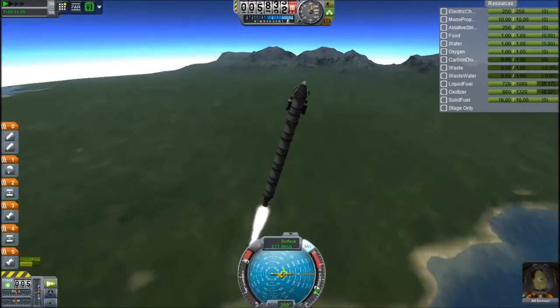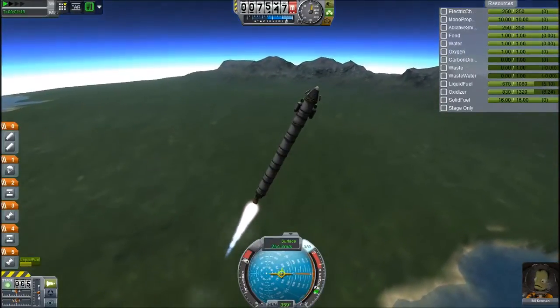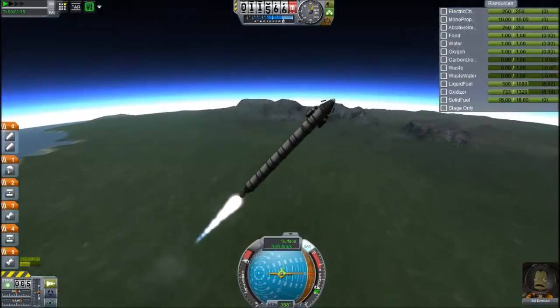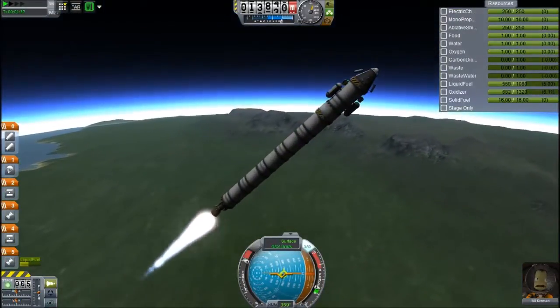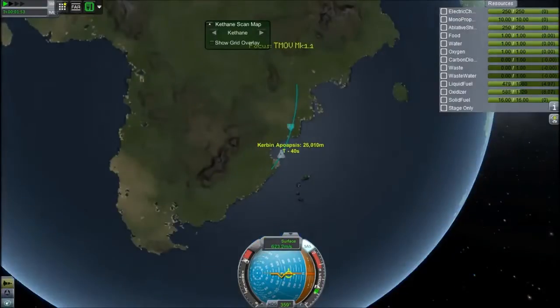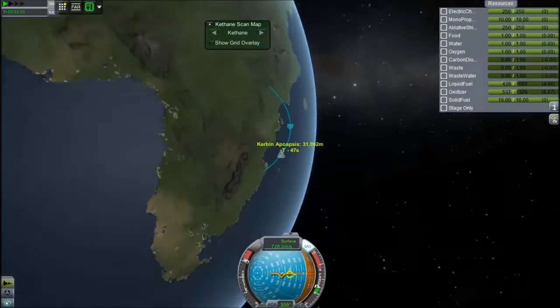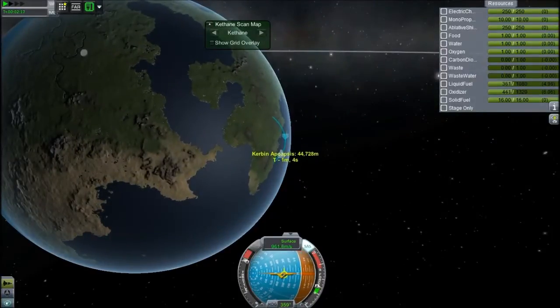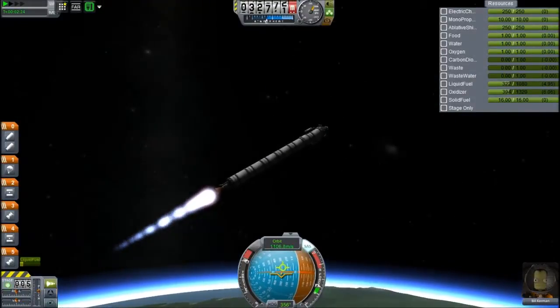This is going into a polar orbit so I can take a few EVA reports from above the tundra and the ice caps, because a lot of the time the tundra is overlooked — that's the bit just between the grasslands or the highlands and the ice. That's actually a very important biome because it's another biome, and because it tells you things about science.